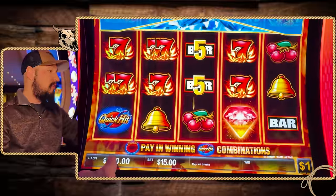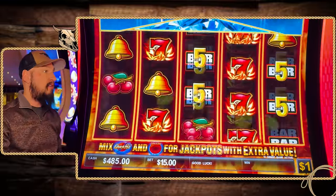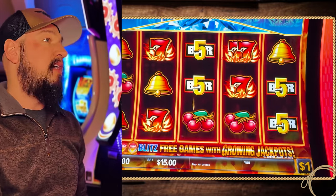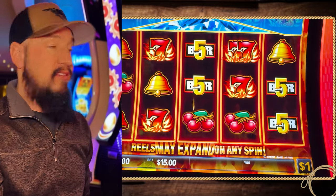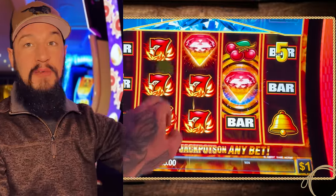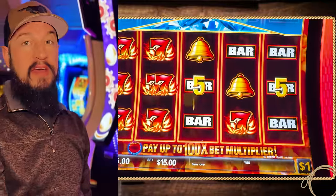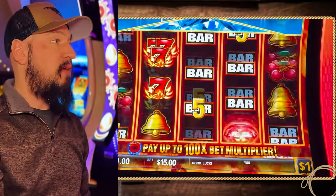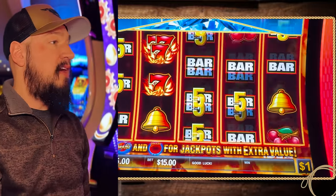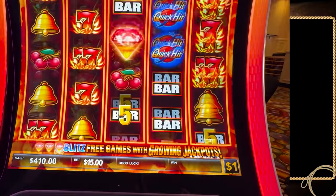We've got $500 loaded in the machine, $15 a spin. Let's hope we can land a bonus. We need three of those diamonds on the second, third, and fourth reel, or three or more of those Quick Hits. This one also does have a mystery feature where it will randomly and occasionally shoot up, and then do a little shake feature, and it will either drop something really good or drop a bonus.